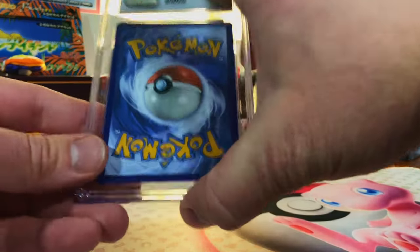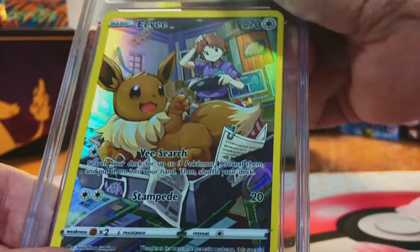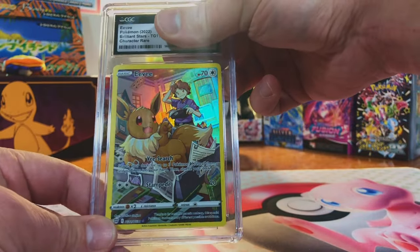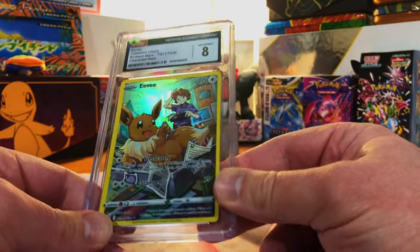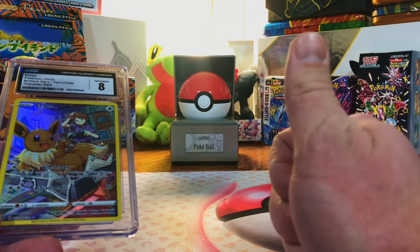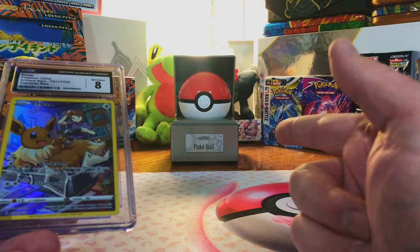And our final card of the grade reveal. Centering is off — Eevee Trainer Gallery card. I'm going to go ahead and guess 9, 9.5 on this one. Hey, we'll take it. That was a really great grade reveal — we did a lot better than I thought we would. Hit that like button, subscribe to the channel for more great reveals, and I'll see you on the next one.